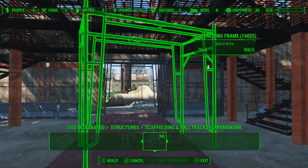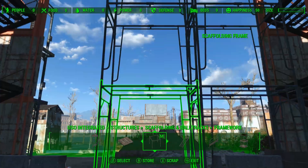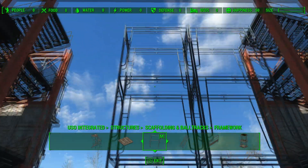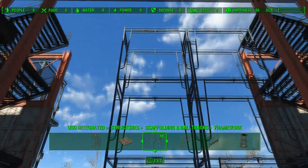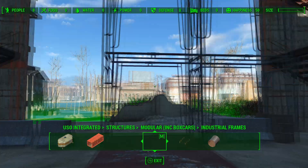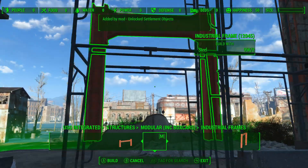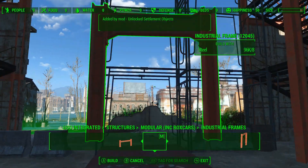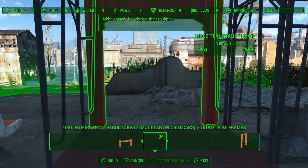Once the bottom level is done, use those same pieces for the second and third levels, so you should have three levels of this same piece snapped all the way around. Now what we want to do is get the frame on the outside. I use the support beams — industrial frames — from USO, but you can also get them from Workshop Rearranged or a few other mods that have these same pieces.